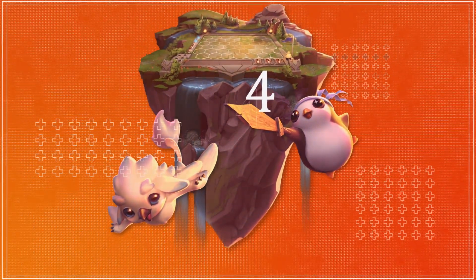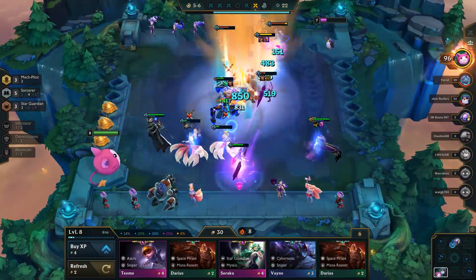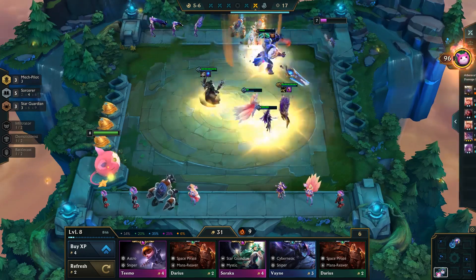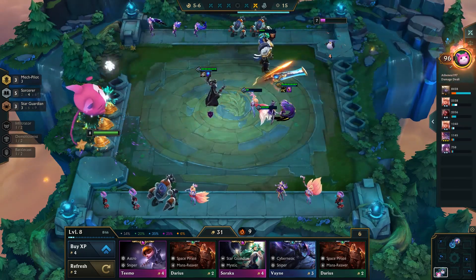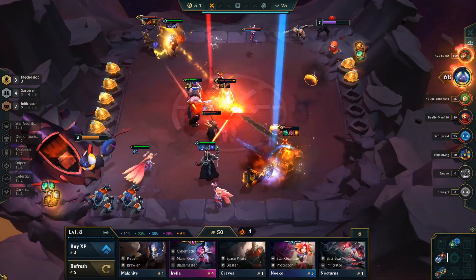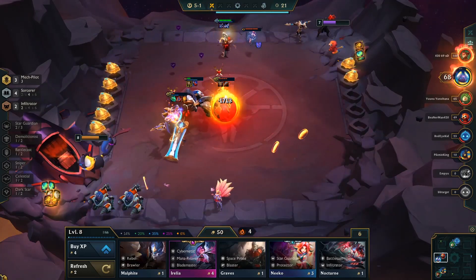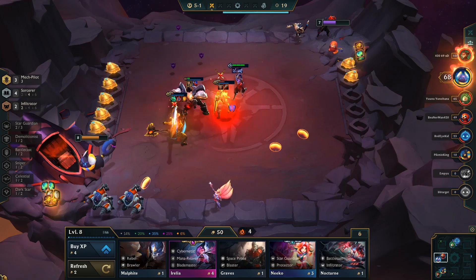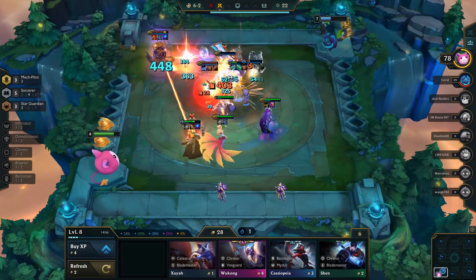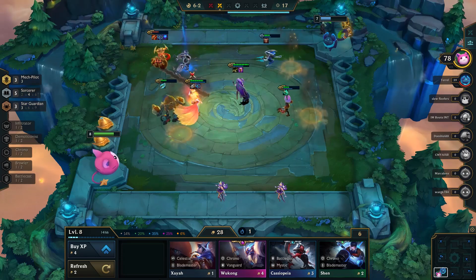Moving along, we have Fizz coming in at number 4. Fizz was nerfed in 10-16, but despite that, he's still been a devastating force in the backline. Not only is he great against the backline, he's also a core champion in Mech, which is currently a top composition in the meta. We should point out that Fizz may be highly contested in games because he's just an all-around good champion to slot into any build, and there's generally one or two Mech players in any given game, so getting him two-starred may prove difficult. But once you're able to get him two-starred, he's an absolute beast, whether it's just a standard Infiltrator or part of the Mech.